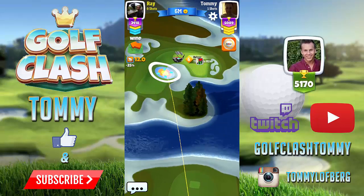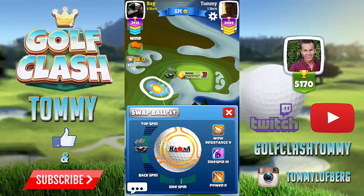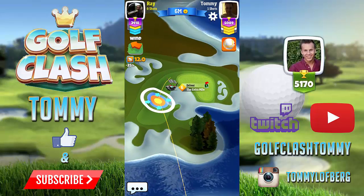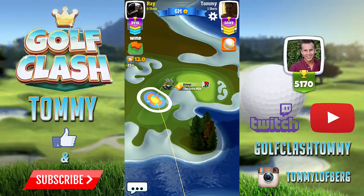You can also use a ball which has a lot of side spin, like the Katana, as Ray is using right now. The Katana will help the ball go on that slope.